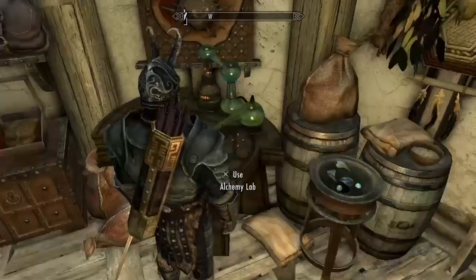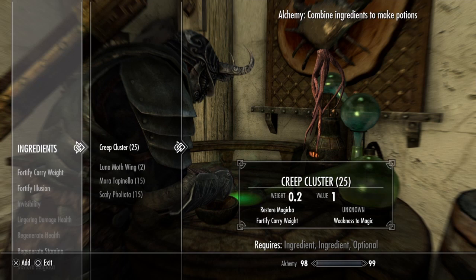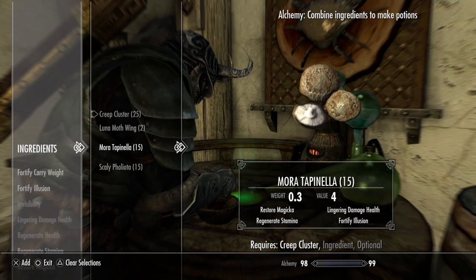I'll hit the ingredients. I'm putting in the creep cluster — you can see I'm already level 98, I've been doing this for a while, it increases the speed and amount at which you gain the alchemy skill. So I'm putting the creep cluster in, the mora tapinella, and the scaly pholiota.